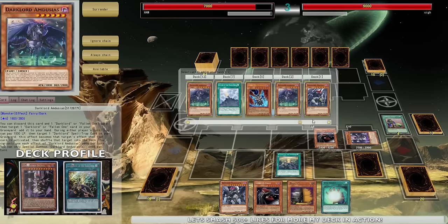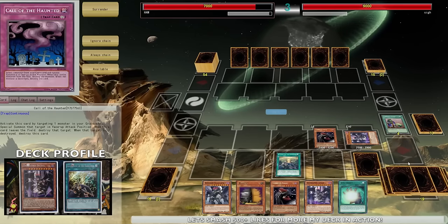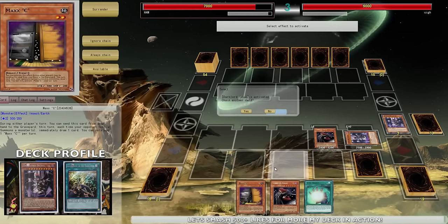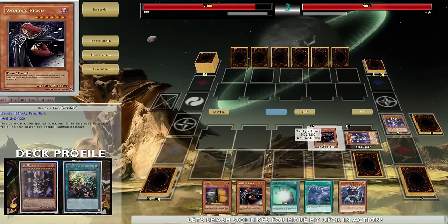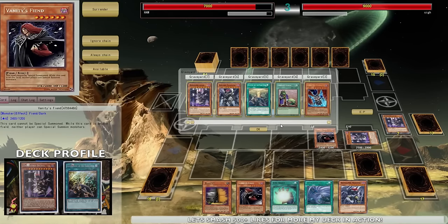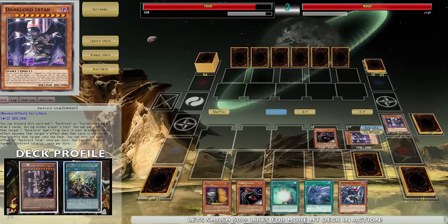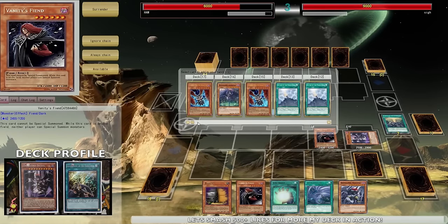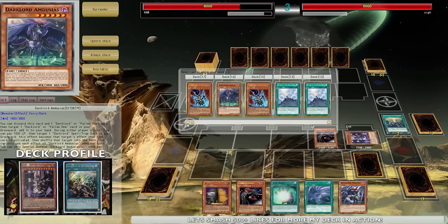He just passed - nothing he can really do. Now I draw into my Banishment and the amount of draw power in this deck is super insane. I'm gonna get the Ixtab from my deck to my hand. I build my deck to be as consistent as possible, which is why I'm also playing Pot of Desires. Let's activate this, send it to the graveyard, and draw two cards. I can essentially normal summon to tribute off Vanity's Fiend and try to OTK him.